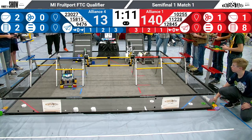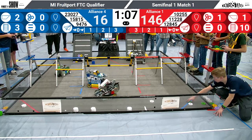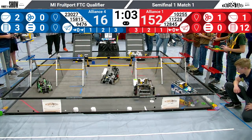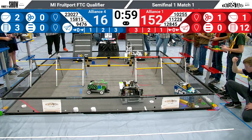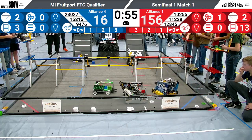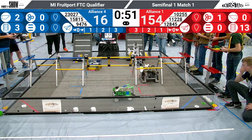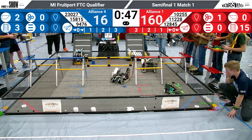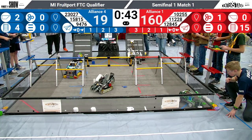RoboDucks are looking to drop off two. CitySide is waiting patiently. They're lining up, and they're going to drop off one — they're going to drop off two, and they're both good. The Zealand Alliance has already reached the first line on the backdrop. RoboDucks going for two more — one is good. And they're picking up loose pixels on the floor. They got one, two, and DCS Defenders is countering with one, and they have a mosaic over there.